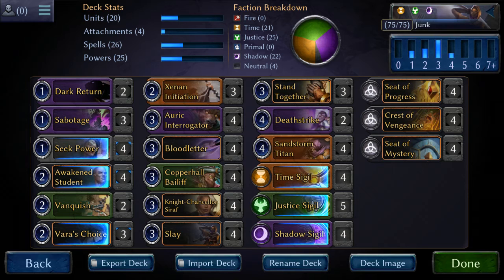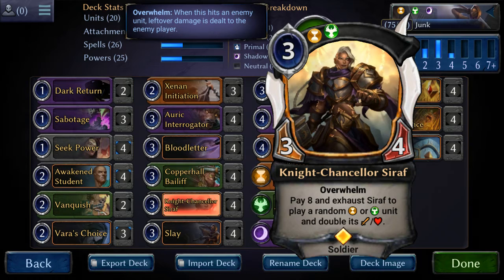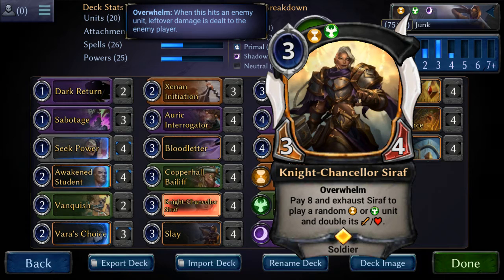Some cards I decided to throw in because they work really well — Seraph. This card is actually one of my favorite cards in the game. If you throw this thing down, it's also sneaky good: it gets around Torch, it gets around Vanquish, and it has Overwhelm. And then at the end of the game you're just dumping cards every turn onto the battlefield and there's not much they can do about it, especially if you have it protected with Stand Together.